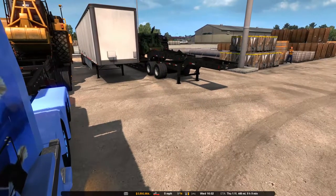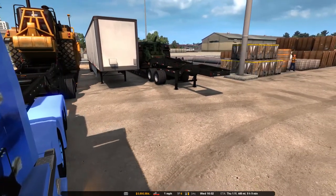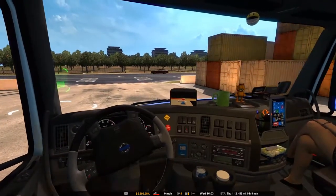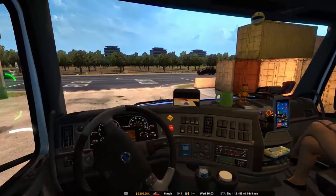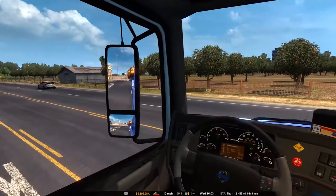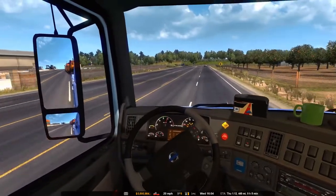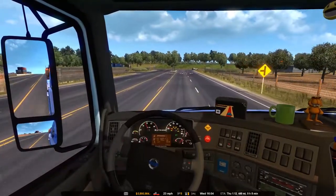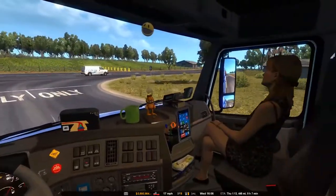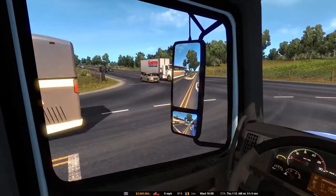Sometimes the third axle does not actually help, but we will see. Let's put on the beacons. It's only a 450 mile trip, so it's not too far. And really for this truck, 40 tons is not that heavy — it's just a matter of making the corners right. I didn't remember to take off the frost mod. I had an ATS video out a couple weeks ago and I was running with a frost mod — when you're down in Florida and you got frost, it does happen.